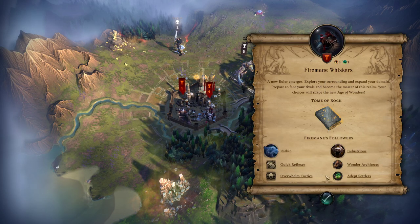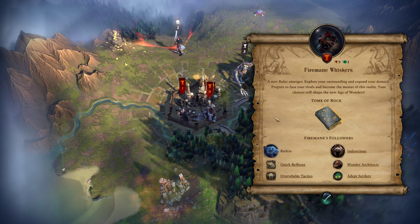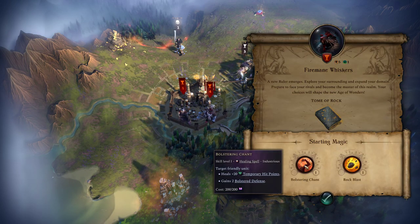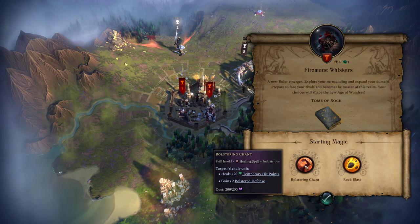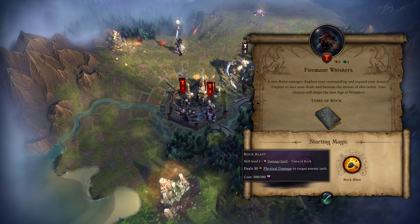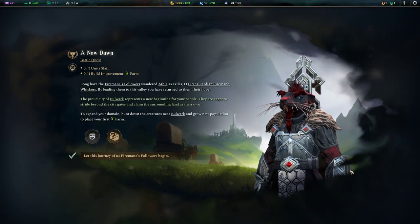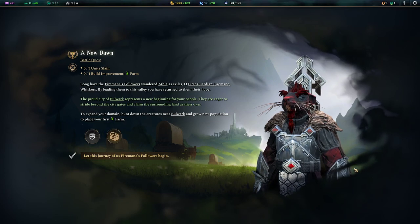I'm just going to quickly hover over these — if you want to pause and read any of these, if you've skipped to this point to see the start of the mission, feel free. Starting magic: a battle spell that heals for 20 temporary hit points and gains 2 bolstered defense, or rock blast dealing 30 damage. I'm going to go offense — oh wait, I start with both of them, I thought I had to choose, sorry. And there is my glorious leader, Firemane Whiskers.